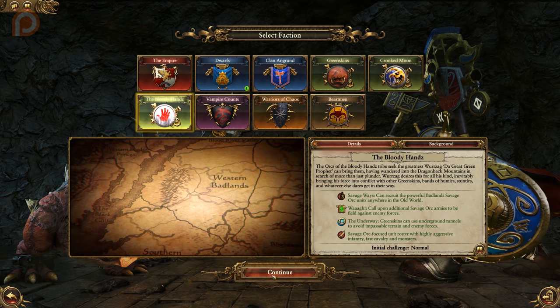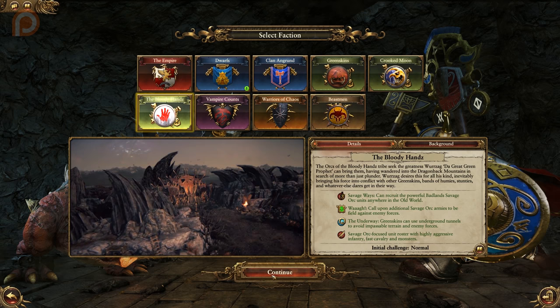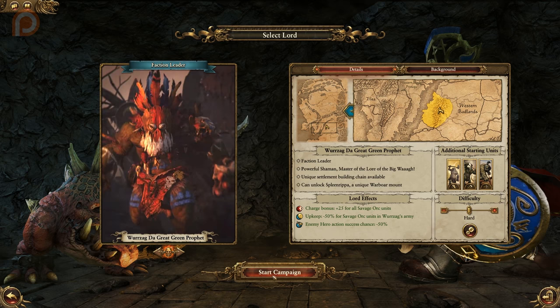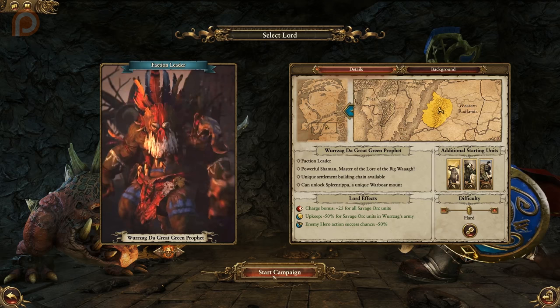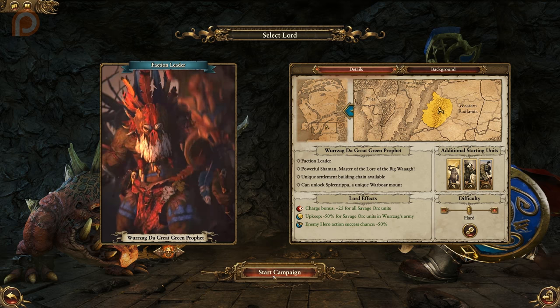From the free DLC, we have the Bloody Hands, who follow Wurzag the Great Green Prophet, with a focus on Savage Orcs, high mobility, and monsters. The WAH under Wurzag is also unique, focusing on Savage Orc armies, and the Bloody Hands also have global recruitment of the Badlands Savage Orc available to them as a result of their Savage Ways trait. Wurzag himself is a great dancer and a powerful shaman using the lore of the Big Waa. He has access to unique building chains, and can also unlock Spleen Ripa, his War Boar Mount. As the head of the faction, he gives all of his Savage Orc units a plus 25 charge bonus, with a reduction of 50% in upkeep costs for Savage Orcs in his army, and also reduces enemy hero success rates by 50%. Wurzag starts his campaign with a Giant, a unit of Savage Orcs, and another of Savage Orc Auror Boys.